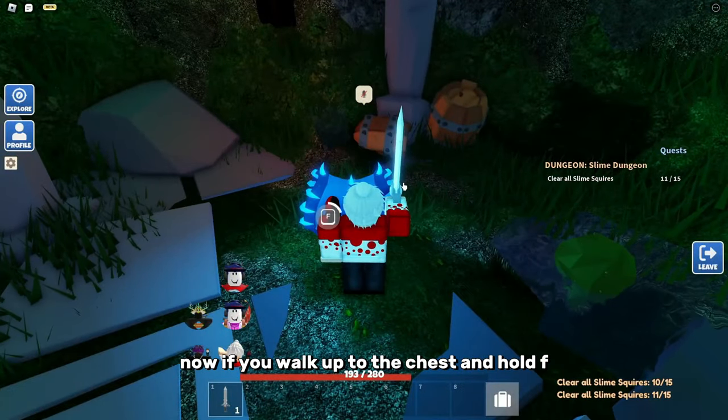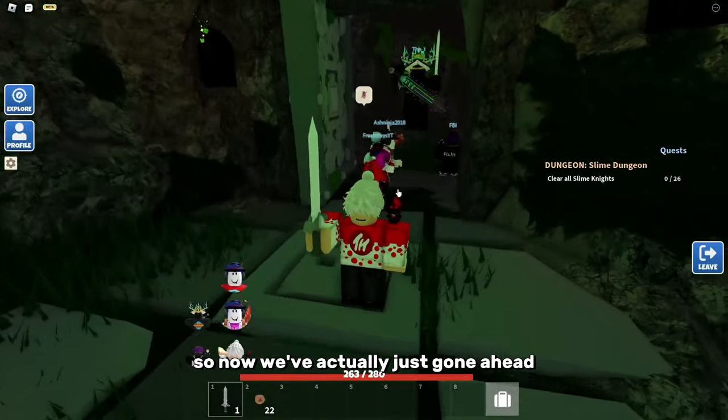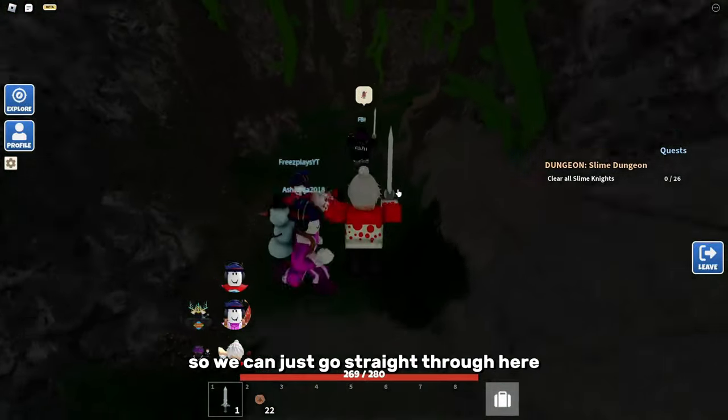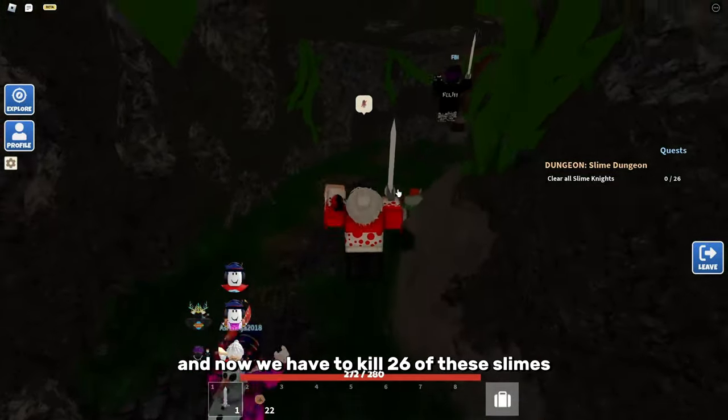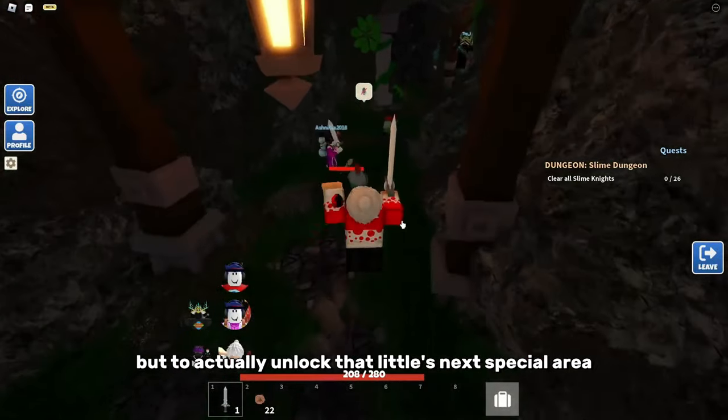If you walk up to the chest and hold F, you can actually get up to like 20 coins or so. Now we've unlocked the next area, so we can just go straight through here, and now we have to kill 26 of these slimes.